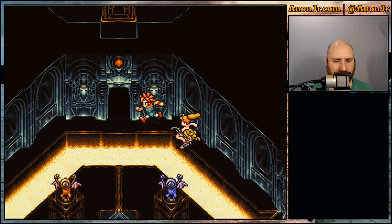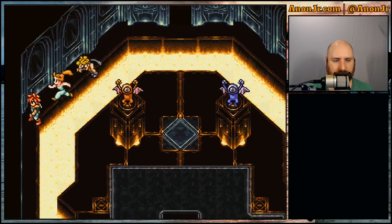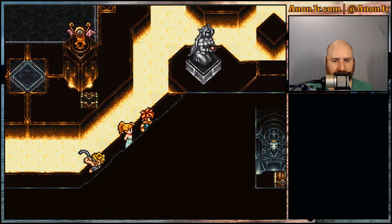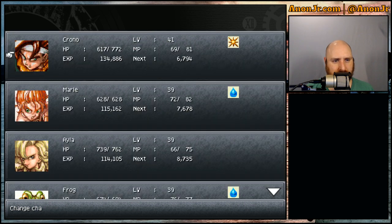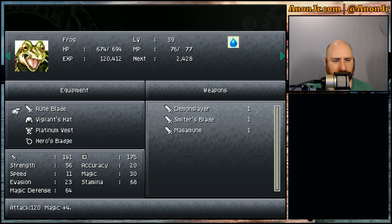So this is what I've got to do to get there. Get around that corner. There we go — Demon Slayer. That sounds like a sword. Is it Crono's sword? No, it's Frog's. The rune blade is an attack of 120 and magic plus four, and that's attack 120 with times two to magical beings. Yeah, let's do that for now. As much as I'd love his magic to be a little bit higher, I like the idea of doing more damage.